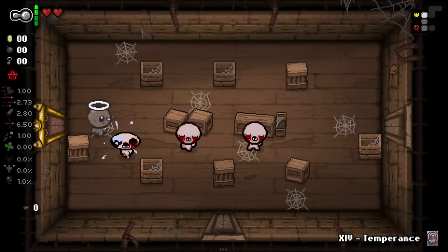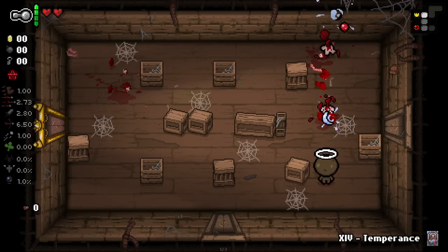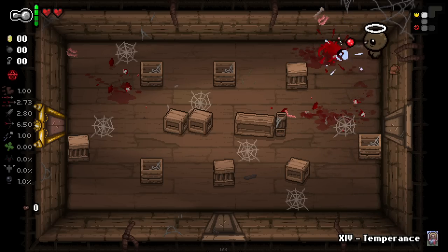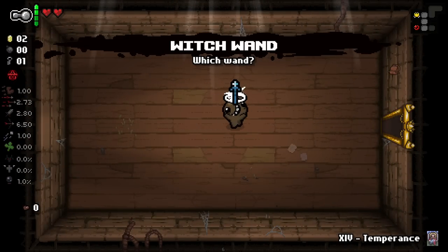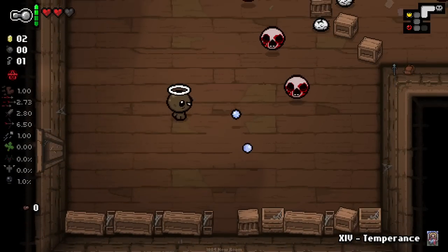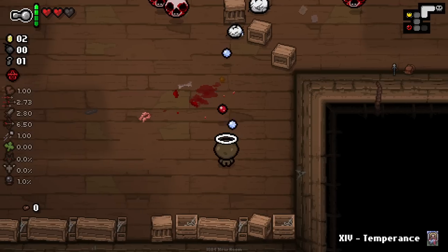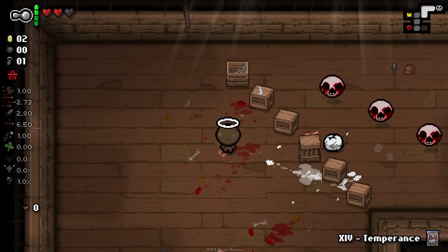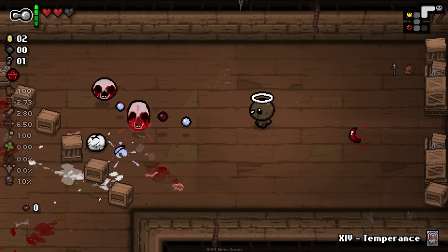Very dumb. So basically getting your first poop heart is like the catalyst - it takes a little while to get your first one, which is kind of strange that you don't start with one, but I guess it just makes the character a little bit harder. I feel like if you don't start on the Basement you should just restart, because you just get way more poops there. On the Cellar and the Burning Basement you just don't really see many poops.